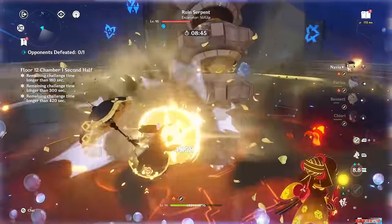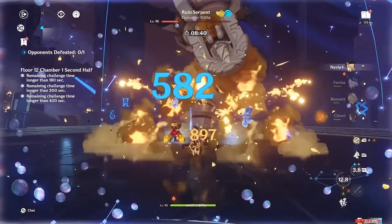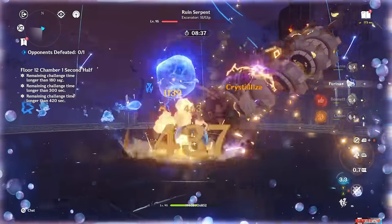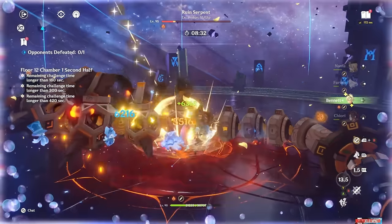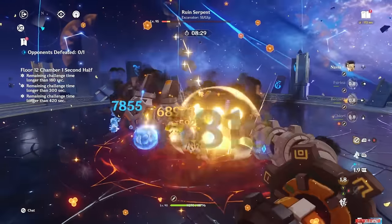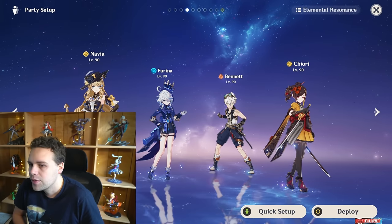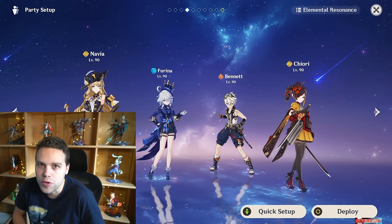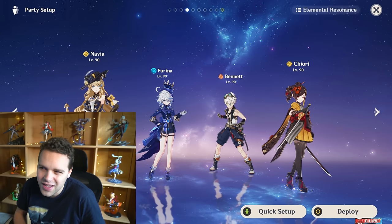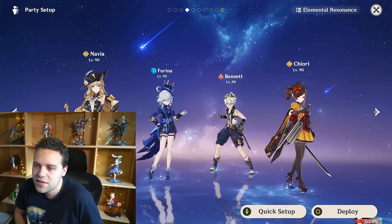Navia's personal damage is slightly lower on this team because you're not getting Zhongli's omni resistance shred. You do still have very consistent Geo resonance though, because crystallize is very abundant. Jiori is also a very consistent source of off-field damage and crystallize, unlike Albedo's flowers which can be prone to getting destroyed. Personally, I don't think I'll ever use Zhongli again unless the Abyss is super aggressive — it's a noticeable enough damage increase that you'll feel it.